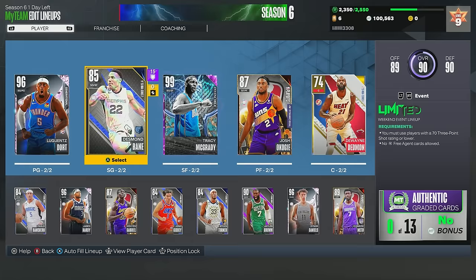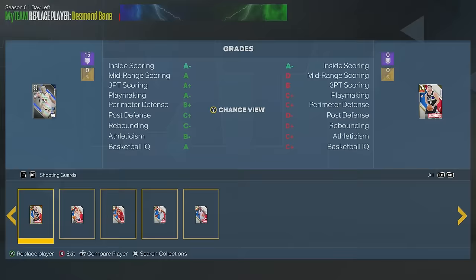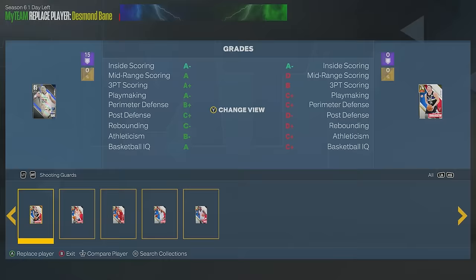Moment of truth. Let's go ahead and upgrade the team. Desmond Bane, you're going to be upgraded to Shai - and we're at 91 overall! We did it! Let's freaking go! If you guys enjoyed this video, click on this one right here where I created Space Jam 3.